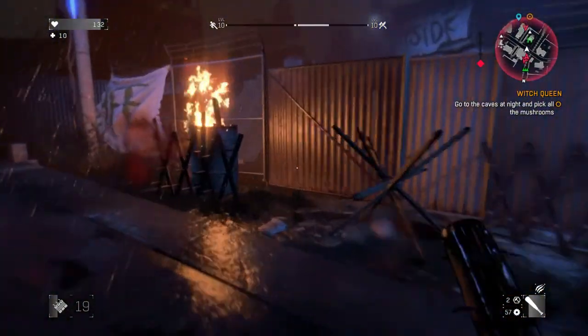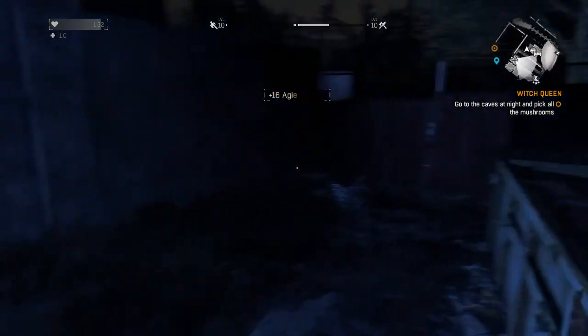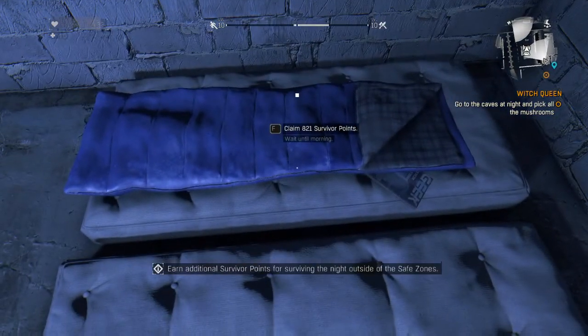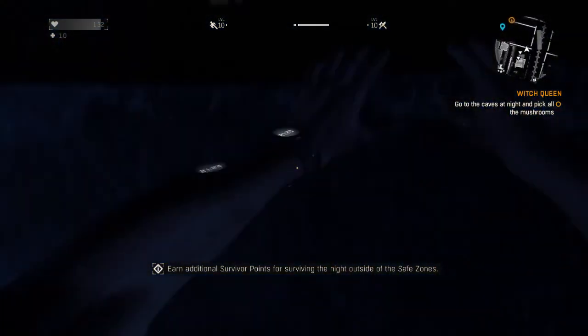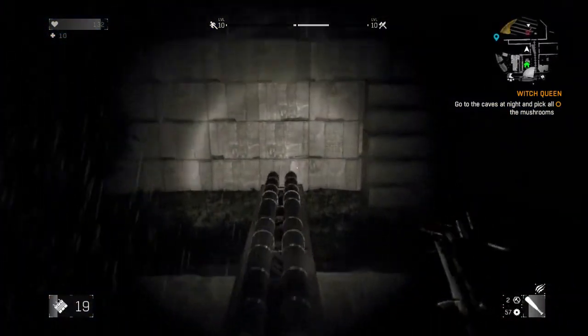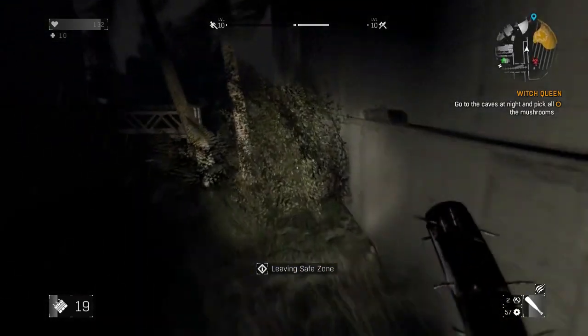Okay, we got some bolter tissue. Now let's bolt back into our safe house. That gave us 812 points — that's quite a good number. And we picked up some bolter tissue, so success.